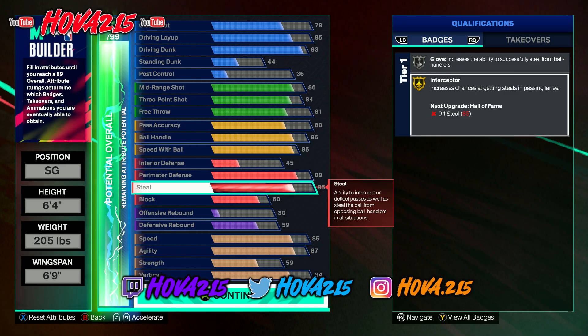With cap breakers you can upgrade finishing, shooting, playmaking, defense, rebounding, or physicals individually. You get five cap breakers at the start, five more around Veteran 1 or 2, and five more at Legend 1 — that's 15 total. One important thing many people haven't explained: whatever stat you use your first cap breaker on, you can never apply additional cap breakers to that same stat in later rounds. So plan carefully — you can't keep stacking cap breakers on the same stat.